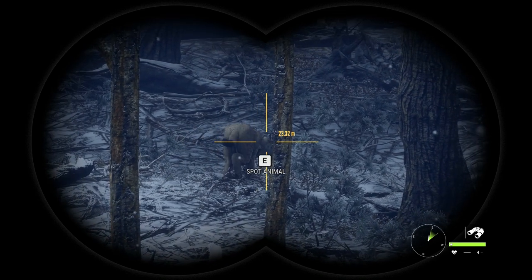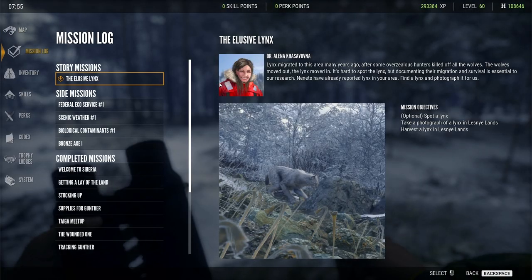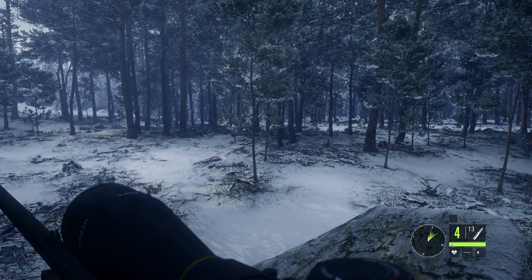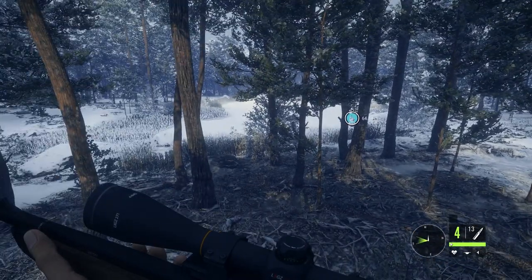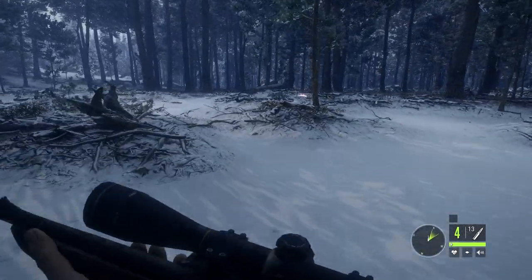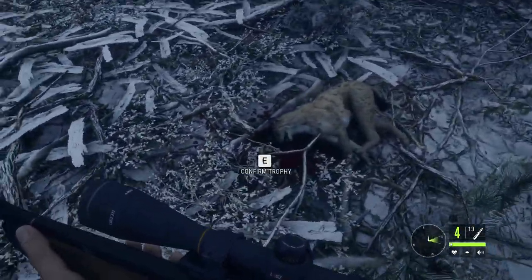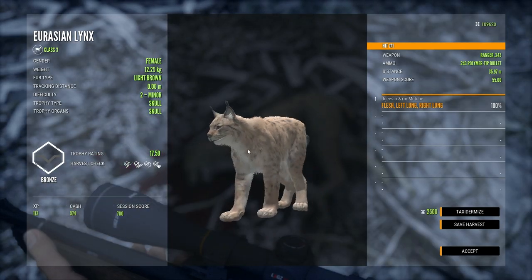The lynx doesn't seem bothered at all. We've actually got a harvester lynx as well — I've just seen that. So I've shot it. The .243 — do not underrate it, it's a very, very good gun. Get it as soon as you start as a new player; it's still one of my favourite guns that I use almost every day. What's your favourite rifle? Drop that in the comments. Here's our lynx — this should complete the mission. The elusive lynx — great fun!